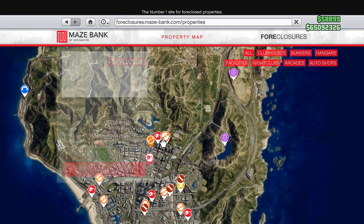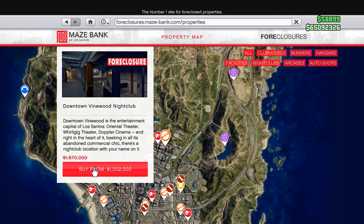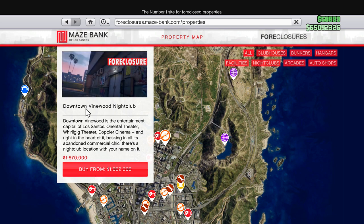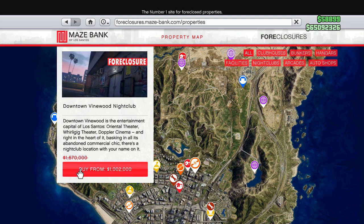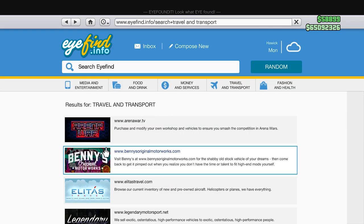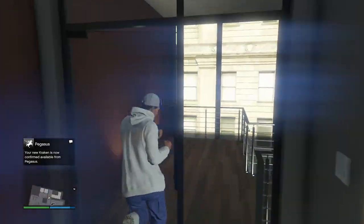Besides the vehicles, there's also 40% off all nightclubs — this one's almost 1.7 million, but you can get it for a million, which is really cool. The nightclub is definitely the property deal of the week because it also has 50% off all its upgrades and 60% off the equipment, so basically if you buy one, there are more discounts on top. Finally, there's also 50% off all Benny's upgrades if you want to customize a car at Benny's Original Motor Works.